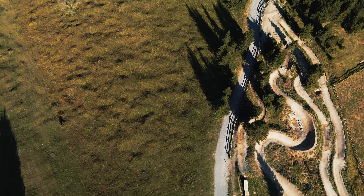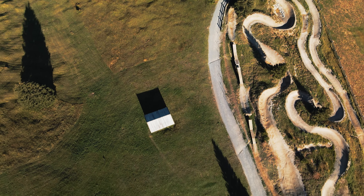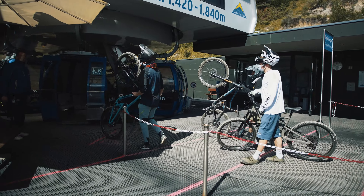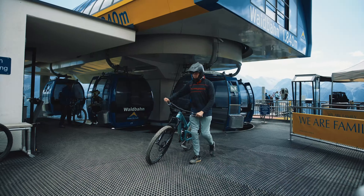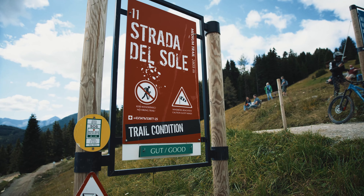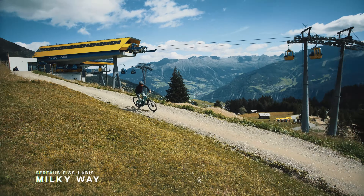Overall the bike park offers 9 different tracks. Many of these trails come together again at certain parts of the mountain or even start from the middle of the descent. You can take the Waldbahn to get to the start of the descent. Once at the top you can choose between the following trails: Milky Way, Strada del Sole, or Hillbill. Each of these trails is the starting point for the next decision.